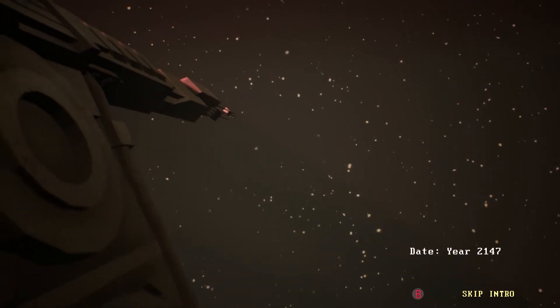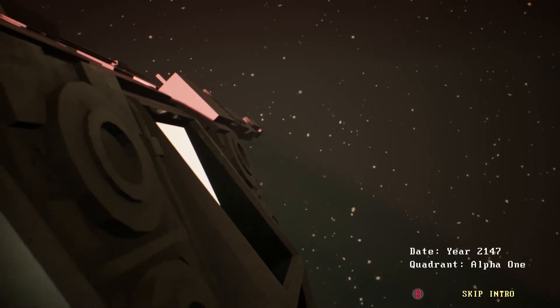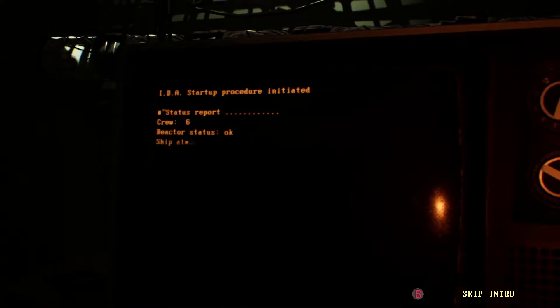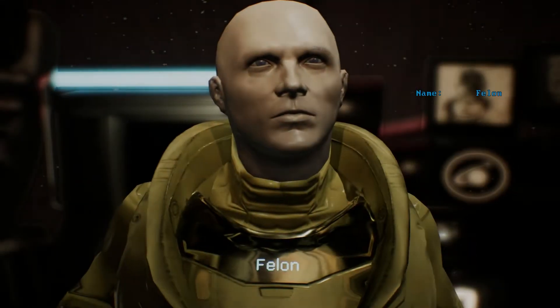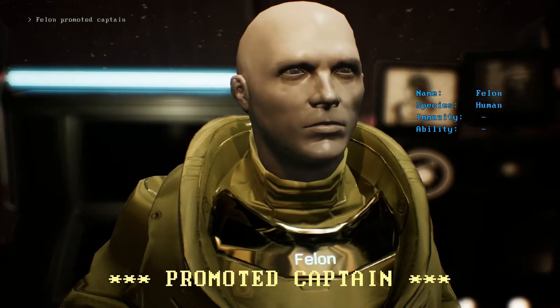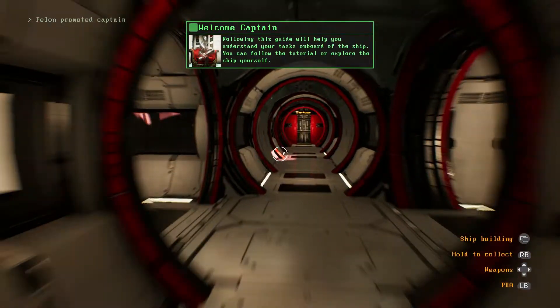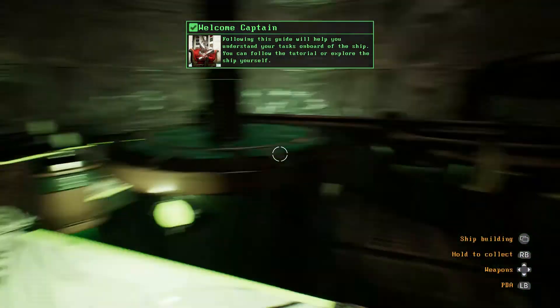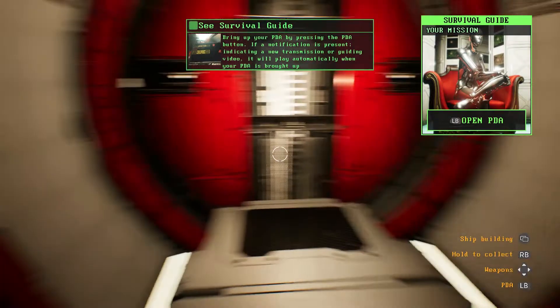2147. Captain's log. We've gone into space and now we're stuck, stranded, floating across the endless void. Quadrant Alpha One. Status report: crew six, reactor okay, biosphere eight. Everybody wake the hell up. Promoting captain — it's me, your captain. Name: Felon. Your captainary Felon. I like how these doors work. Not only can you wake the hell up, but you can also open your PDA.